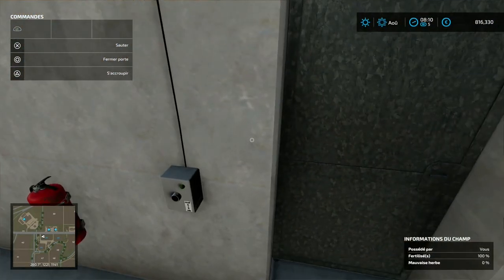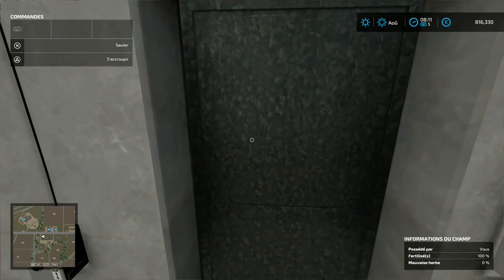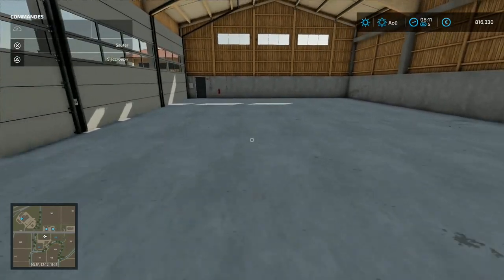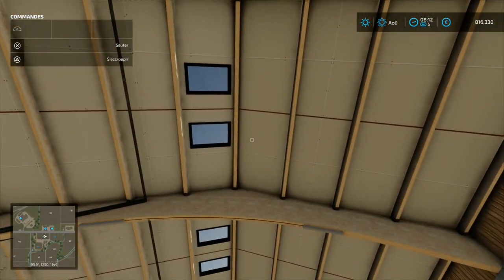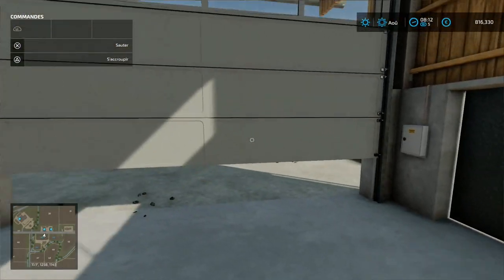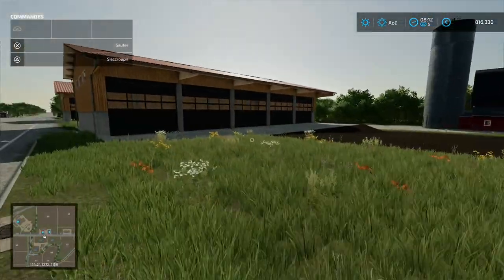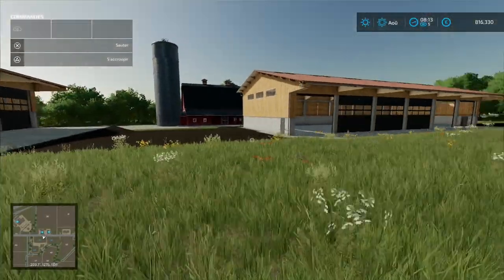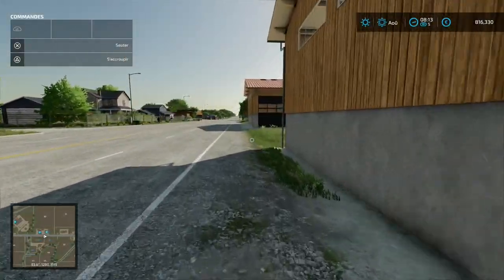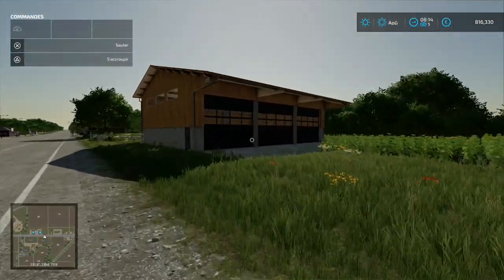Est-ce qu'il y a des lumières ? Non, fermez la porte. J'ai pas l'impression. De toute façon, t'as juste à regarder en l'air — y'a pas de lumière, tout simplement. Voilà, ben voilà ce qui est. On les a en plusieurs modèles, on était sur du 2, 4, 6 portes. Là on est sur du 5 — ça va faire 5, 4, et 3 pour le plus petit.